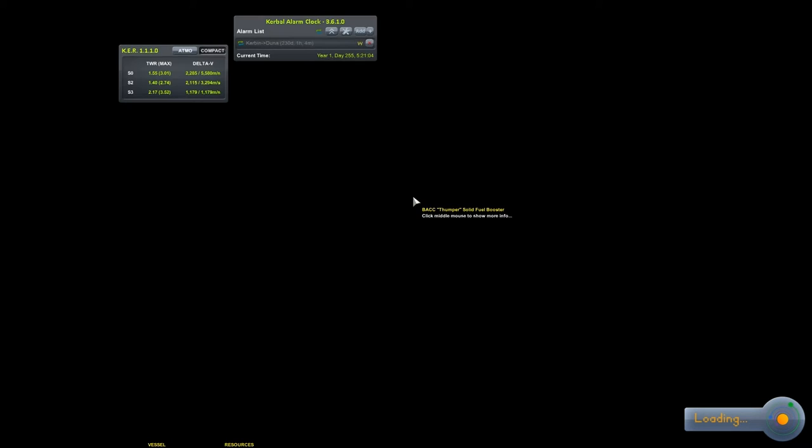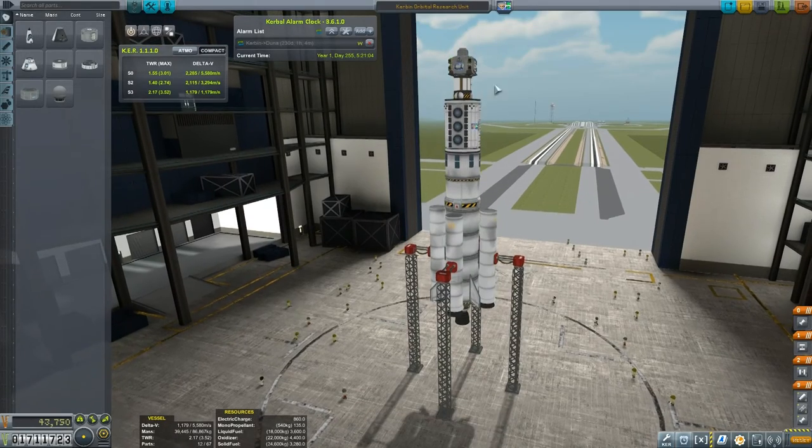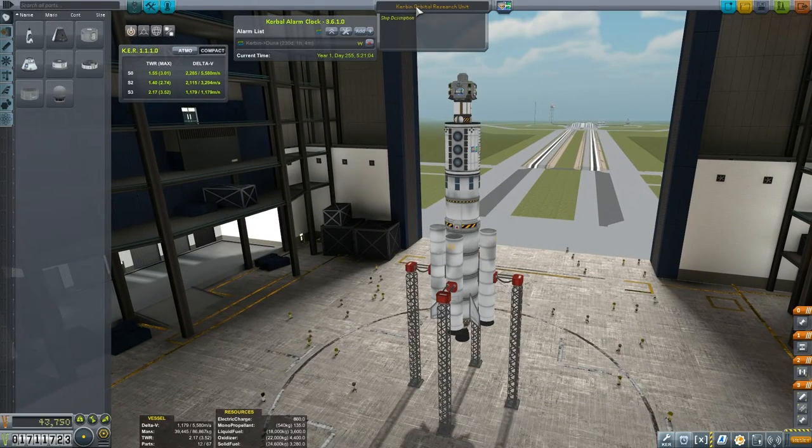Let me go into the VAB and I'll show you the rocket. You might recognize it from an earlier episode. It is in fact the Kerbin Orbital Research Unit, but it's just going to receive a rename so I can keep track of all my different rockets. This is the Kerbin Polar Orbital Research Unit.